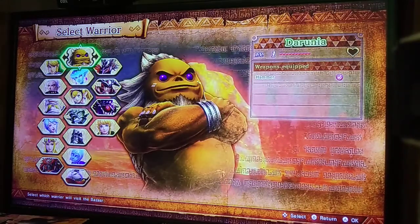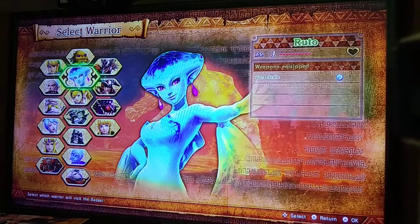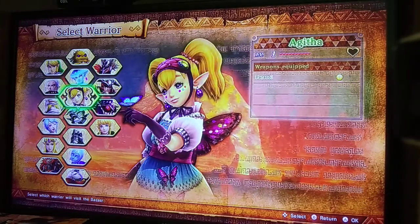Daruni is one of the lesser characters in the game — he only has one weapon and it's not great. Ruto is divisive: a lot of people think she's really good, and a lot think she's bad, because she has one attack that's just really good. Agatha — I don't like her at all — I believe she's only okay.